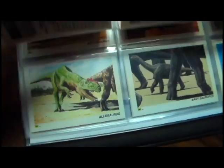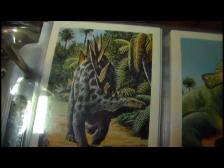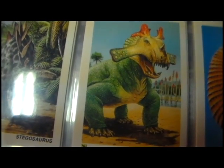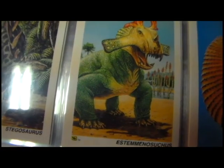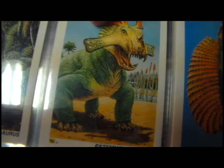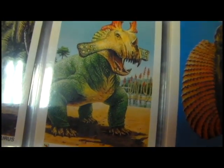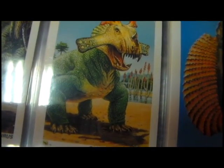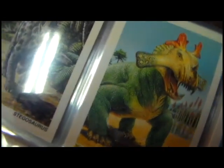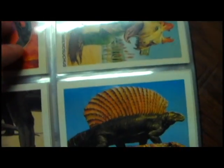Stegosaurus. And all the Jurassic Park Series 1 and 2 fans should know this guy from the Lost World exclusive set — it's Estemmenosuchus. Really cool that this card appeared here in this set even before appearing in the Jurassic Park toy line. He didn't actually get released until the Lost World line as an exclusive. The fact this set was from 1992 when Estemmenosuchus appeared is really nice.